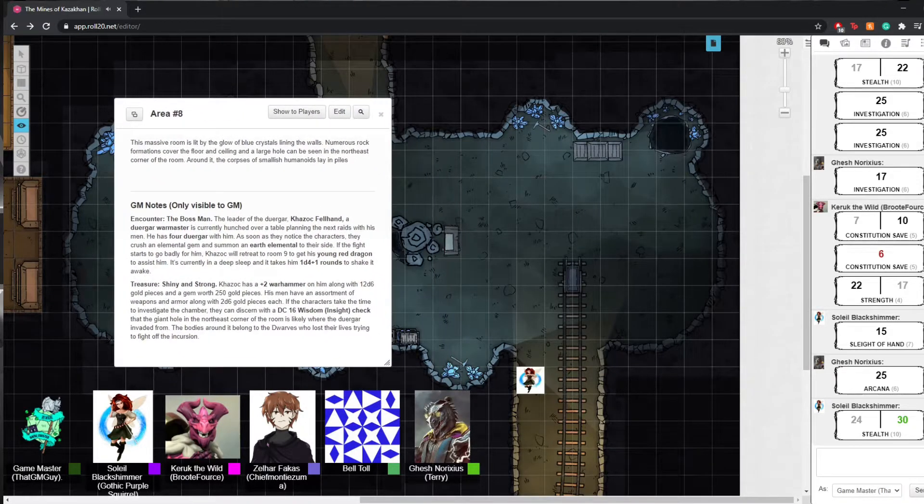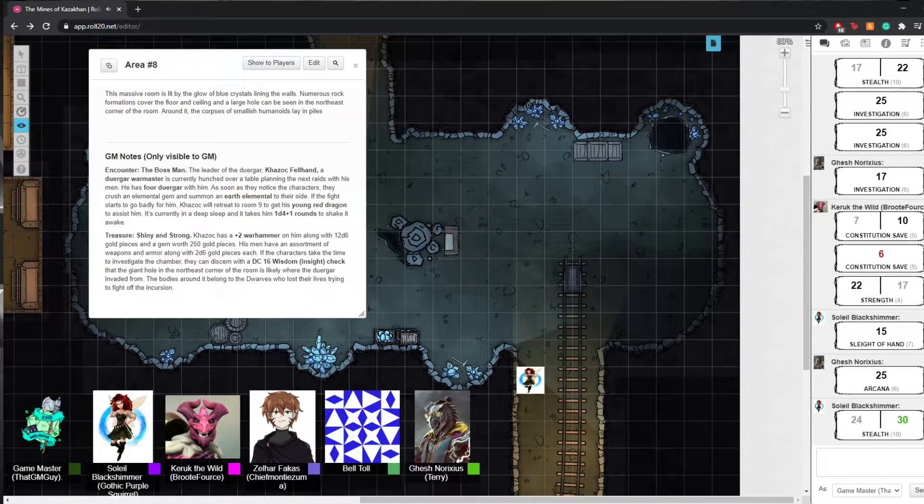This massive room is lit by the glow of crystals lining the walls. Numerous rock formations cover the floor and ceiling, and a large hole can be seen in the northeast corner of the room. Around it, you can see the corpses of small humanoids laid in piles. Otherwise, the room is empty. You mean like corpses, not people sleeping? Definitely corpses.